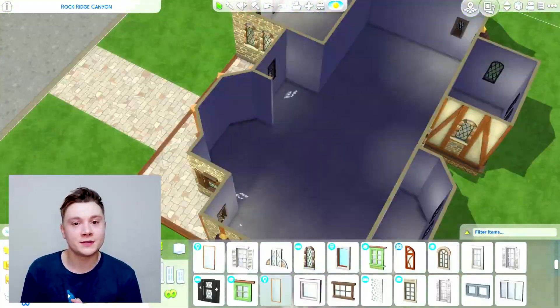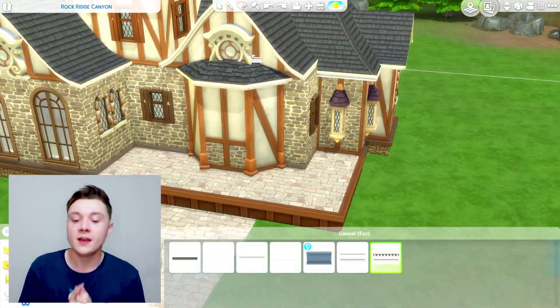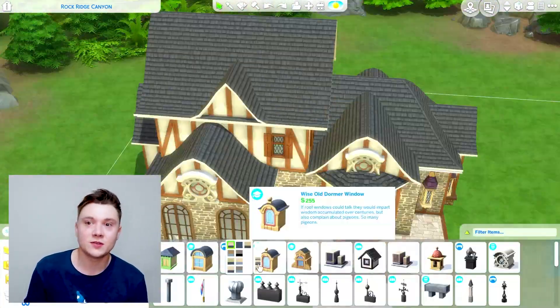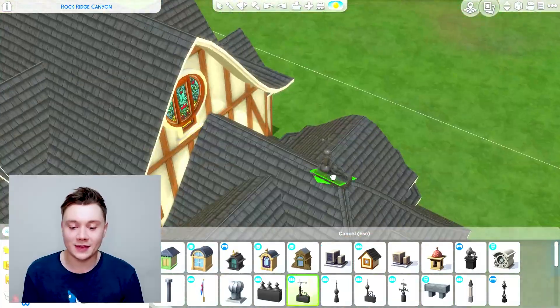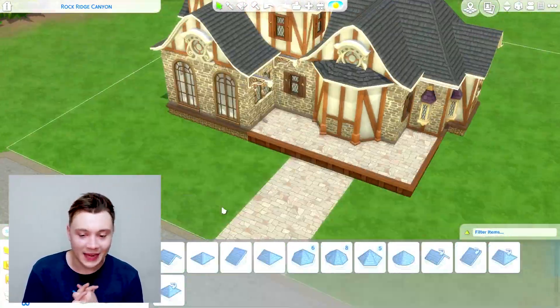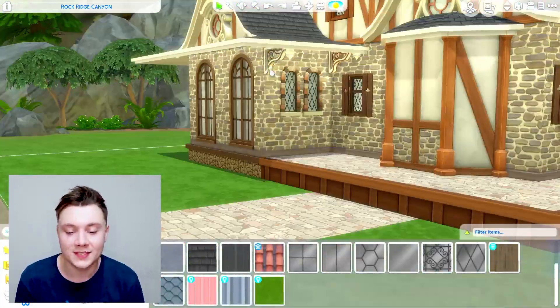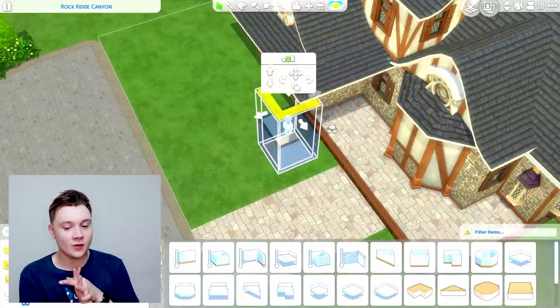I love doing magical builds because there are no rules. If you're doing like a stereotypical suburban build, there's only so far you can really go — you have to follow a basic structure. Whereas with a magical build like this in a magical world, there's not really any structure. You can get away with doing anything, and that's why I love it so much. I used a random mishmash of a lot of different styles here but I think it came together quite well.